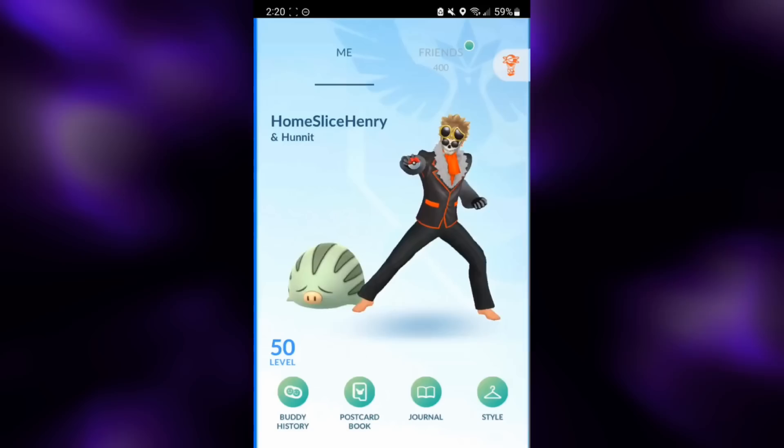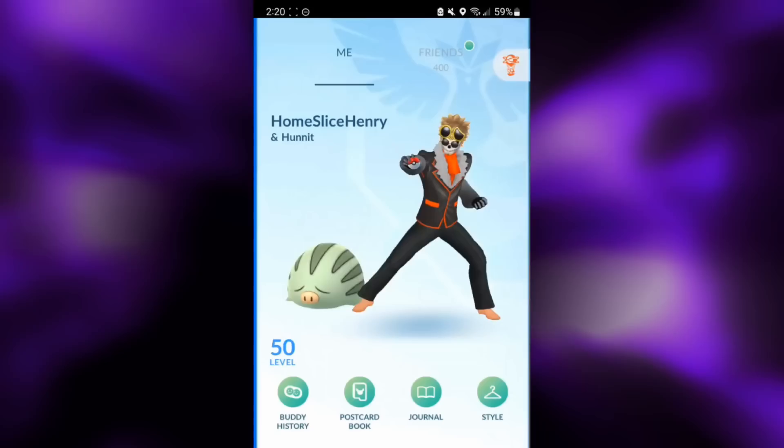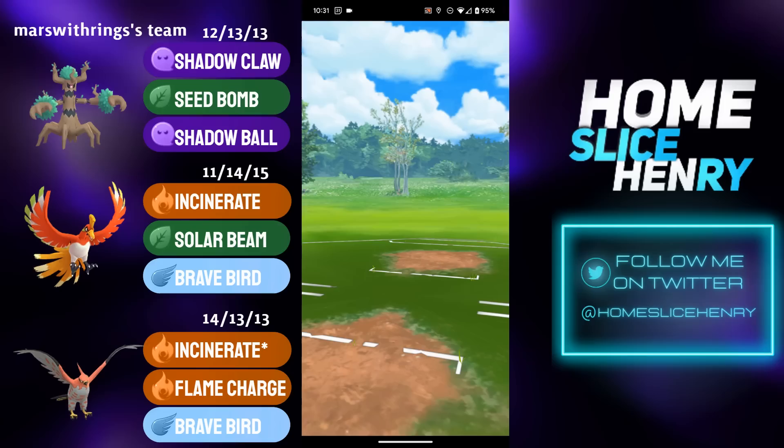The team this trainer is running consists of Trevenant lead, Ho-Oh save switch, and Talonflame as the closer. The goal is to save switch Ho-Oh, bait out any potential water types, and then one-shot them with the unexpected nuke of Solar Beam. Without further ado, let's hop into the matches and check out Solar Beam Ho-Oh in action in the Ultra League.